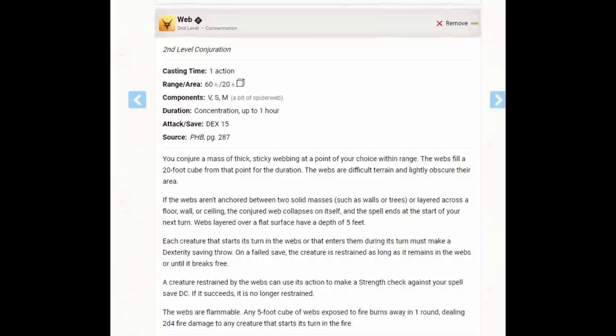At 8th level, we're able to choose a spell from any school, and I'm going to recommend Web. Web won't take any advantage from Magical Ambush, but it's still a really strong second level control spell — something we can do against multiple enemies. Pretty much everything we have so far is really good against single enemies, but we don't really have anything to deal with massive numbers of enemies. Web is that first thing we get that is effective against groups.